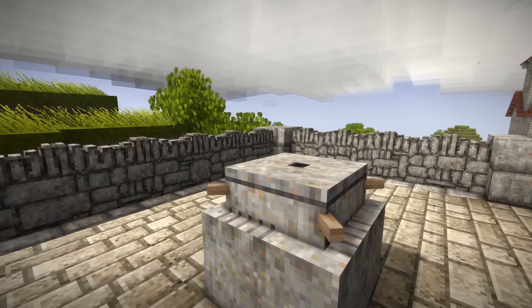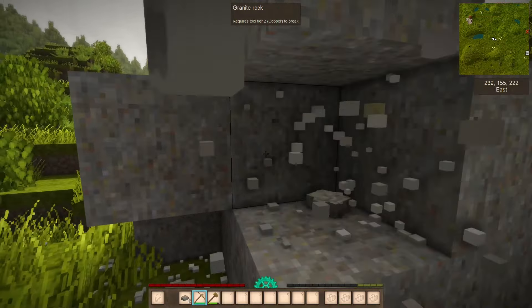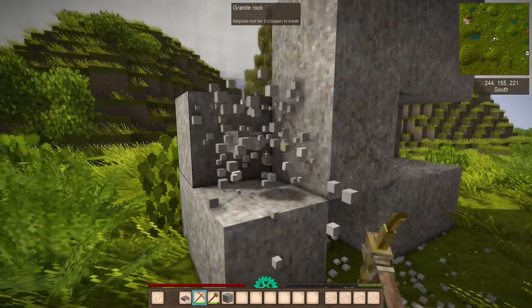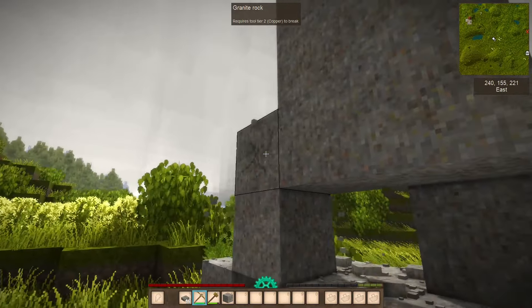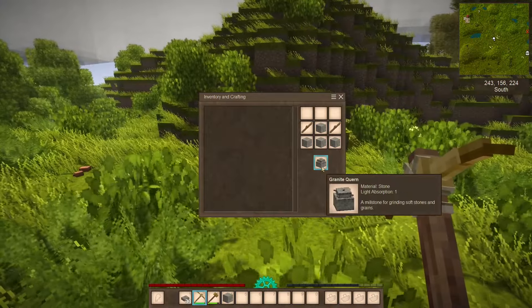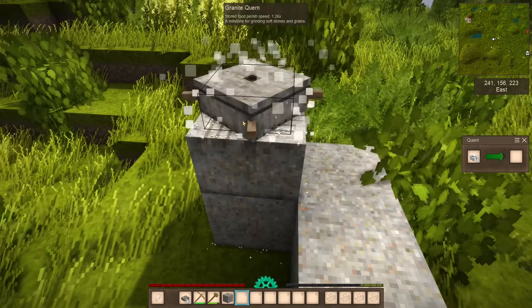If you haven't used the grinder or quern before, you need to dig 4 clean granite, erodotite, or andesite rocks. Basically just dig all the blocks around the one you want to drop, and if it's not touching any other blocks with its sides, it's gonna collapse under gravity and drop the clean block. Use 4 of these along with two sticks to make a quern, then drop your borax there and spin that mill to grind it into borax powder.